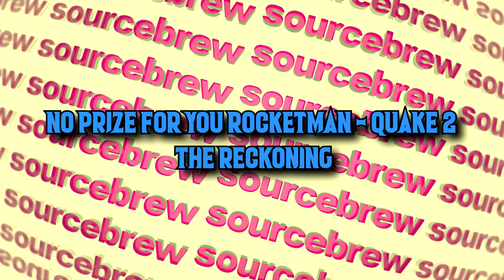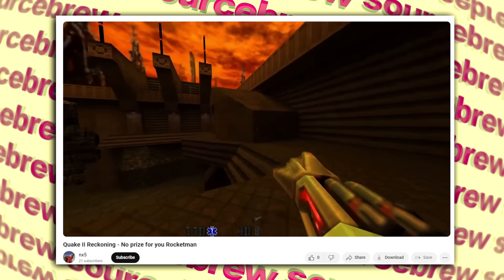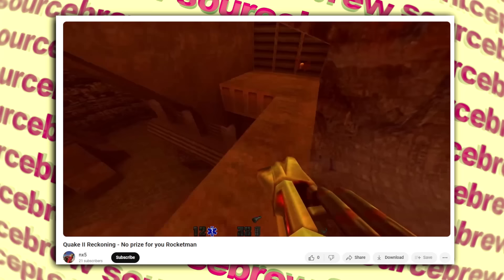No Prize for You Rocketman — Quake 2: The Reckoning. Found in the Quake 2 mission pack The Reckoning released in 1998, in a certain spot you can rocket jump out of the map to find a pickup, and when you walk over it you're met with the message: 'No prize for you Rocketman.'